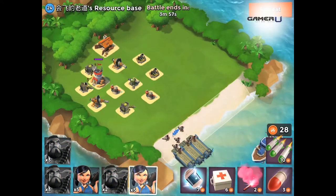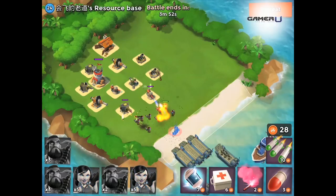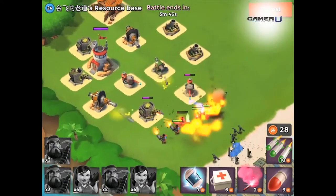A good strategy for this defense is to place the Boom Cannon on your last line. This is good because if your frontline and mid-range defenses are successful in dealing damage, the Boom Cannon will take out whatever troops are left.